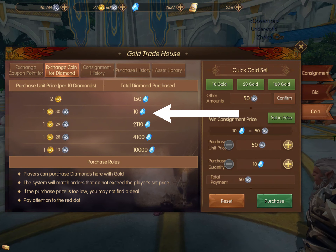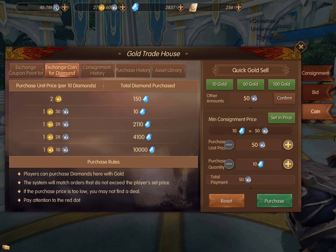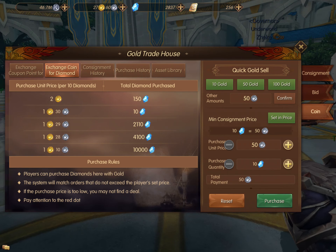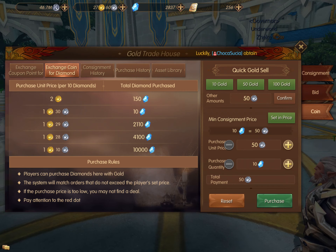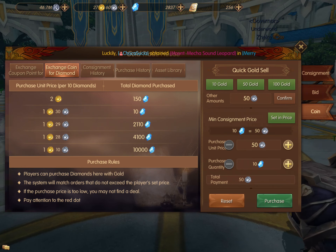The game will ask you to confirm that you wish to purchase those diamonds. Now you can see my bid for 10 diamonds is second in the list. So the first person has to get their 150 diamonds filled, and afterwards I will get my 10 diamonds.